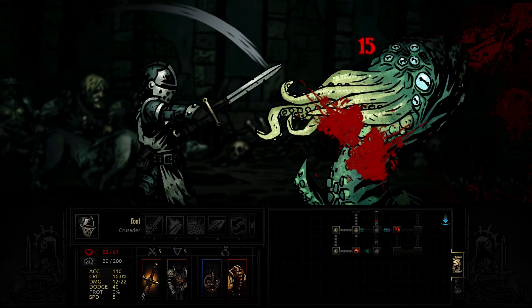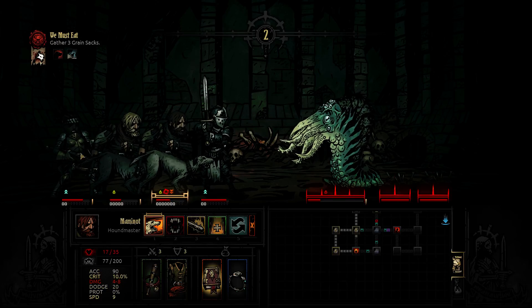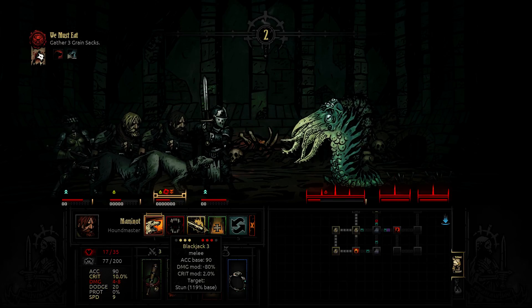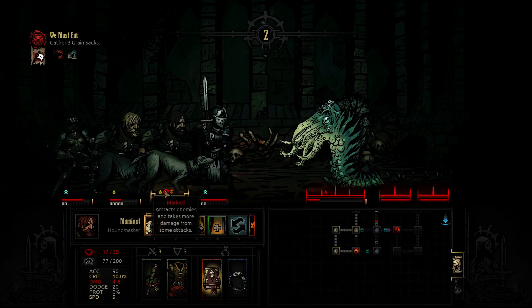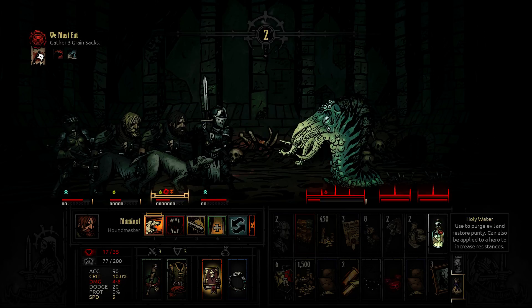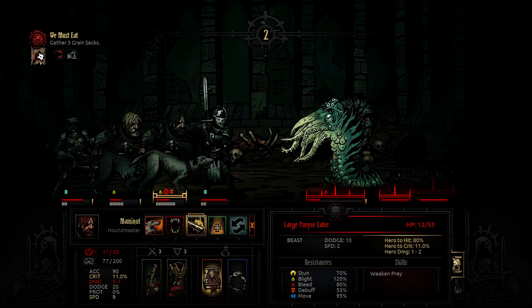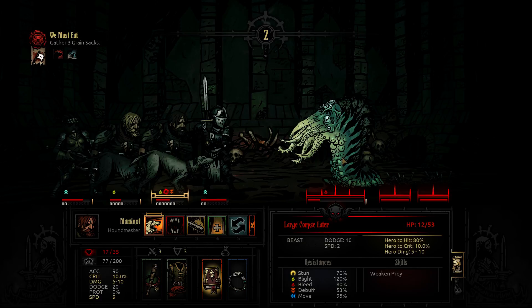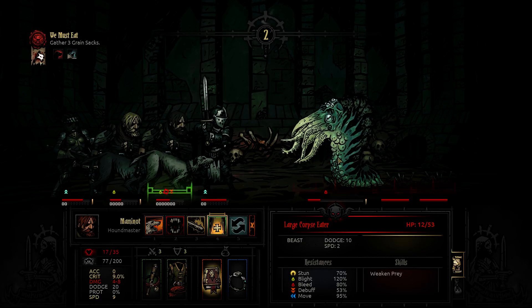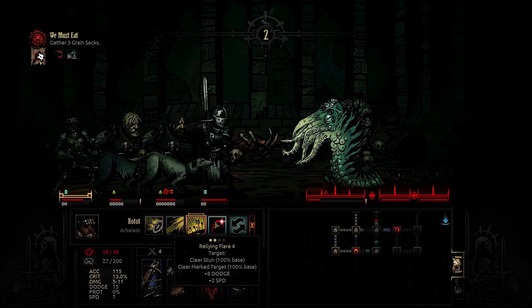Should I stun him? Whack away. I think she can actually remove this marked thingy. Blight - I only have abandoned this. He only has 12 HP left. I will try to kill him with someone else. But she can actually clear marked from this guy if she likes to.